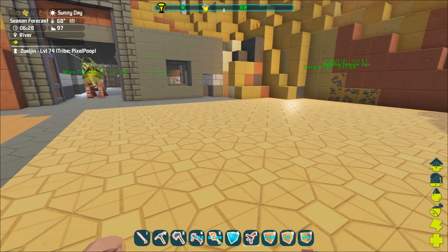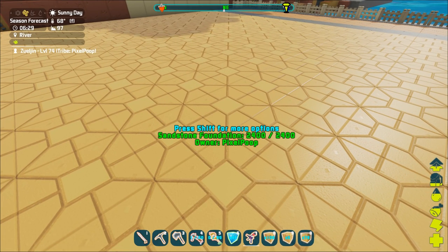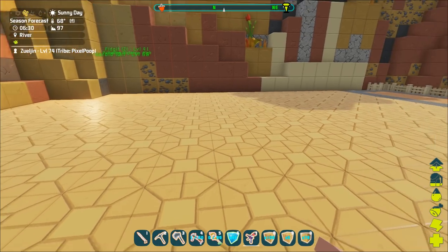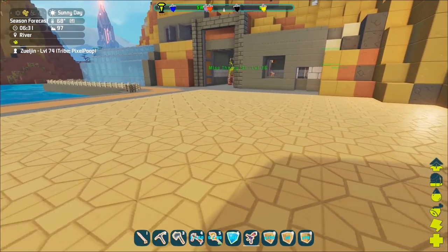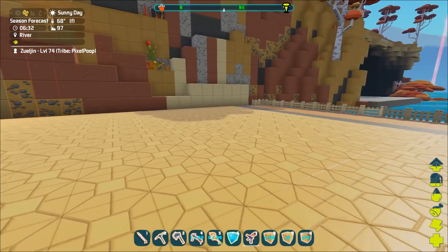I thought I would just lay down some sandstone floor to kind of set the base. It's a little bit more tiley than I wanted, but I don't think I could do sand. The sand is quite tiley as well, and it might just grow stuff. So sandstone is probably the closest I can get in the color I want.